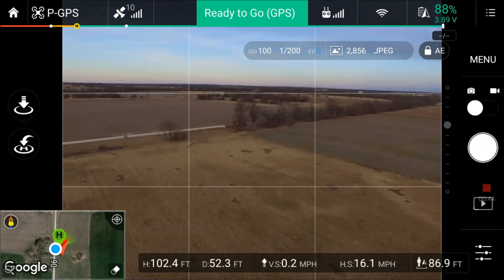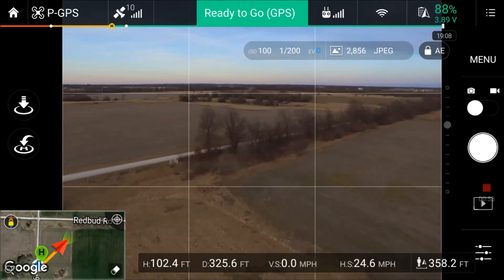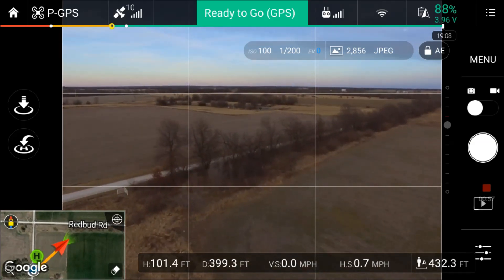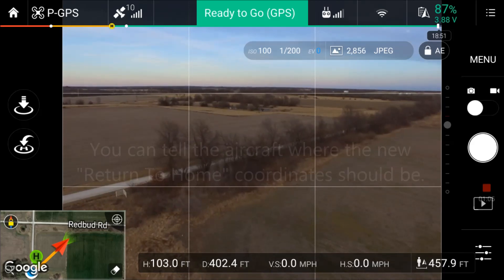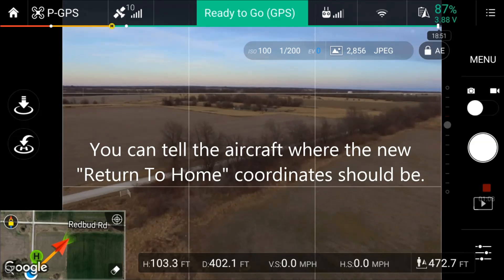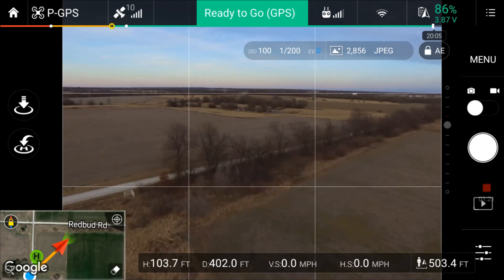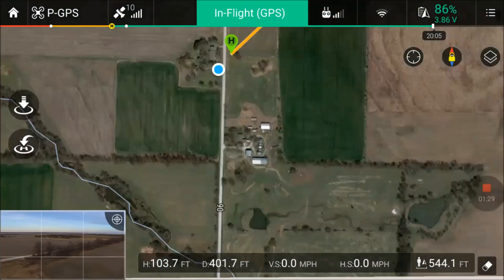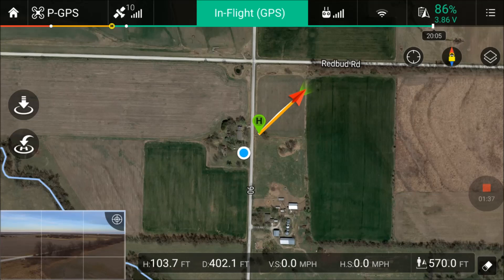I'm just gonna fly a ways away — you might be able to see what I'm seeing on my map. I'm gonna fly a few hundred feet away and then physically walk to a different location, then update my home point again so you can see how to change the position on the map. You can see the home point where I took off is shown in green, and now I've walked to a different field to update my home point — I've determined this is a new safe landing location.